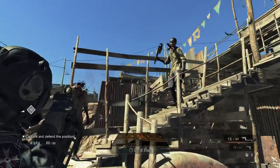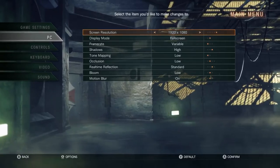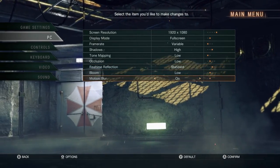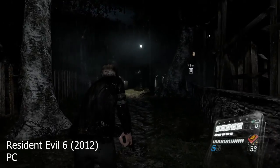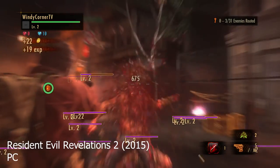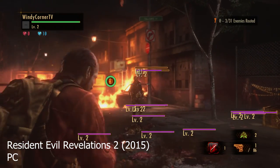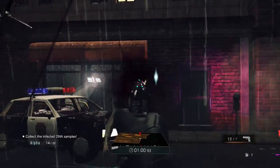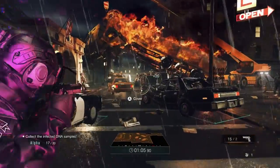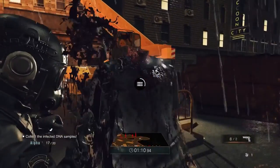Capcom has a reputation for making good PC ports, but Umbrella Corps suffers from poor optimization. You can adjust the resolution and a couple of effects, however there aren't any options for anti-aliasing, texture quality, or V-Sync. I can run Resident Evil 6 and the recent Revelations 2 with all graphical settings turned up and still hit 60 frames per second, but with Umbrella Corps I was forced to switch off most effects to reach 60fps, and even then I still experienced constant frame drops — which doesn't make sense when the game looks nowhere near as good as those aforementioned games.